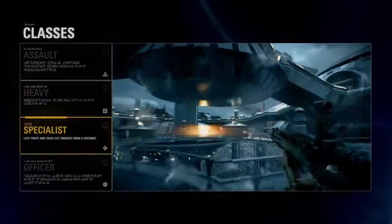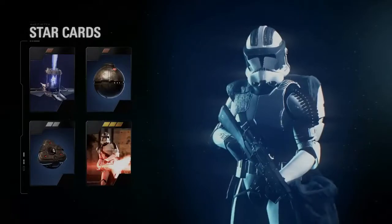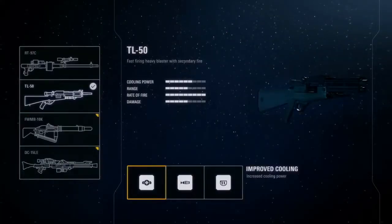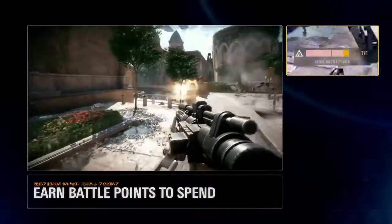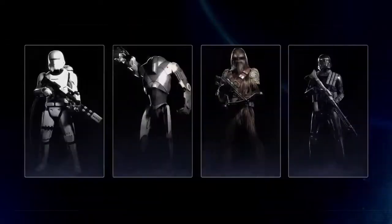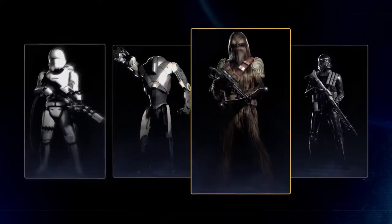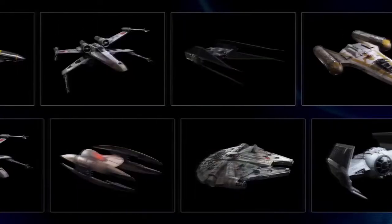Star Wars Battlefront II introduces class gameplay. Choose from the Assault, Heavy, Specialist, and Officer classes, each with unique abilities, weapons, and weapon attachments that give you an edge in battle. But it's not all about the power of the individual. The better you play with your team, the more battle points you'll earn to call in powerful reinforcements, such as flame troopers or walkers, and a wide range of vehicles, both on the ground and in the air.